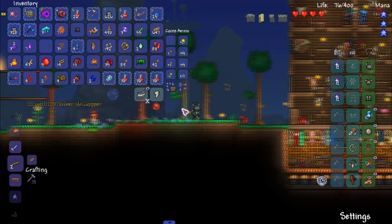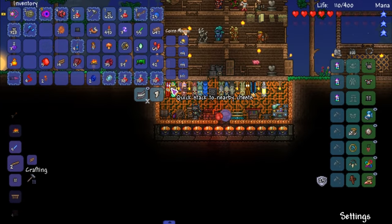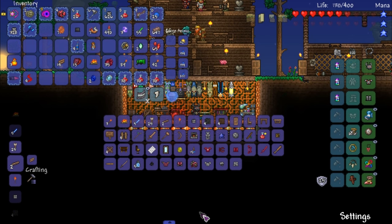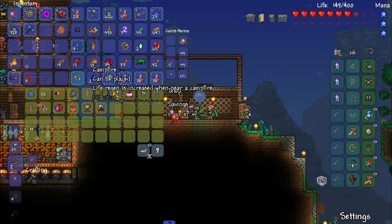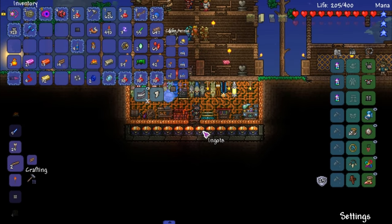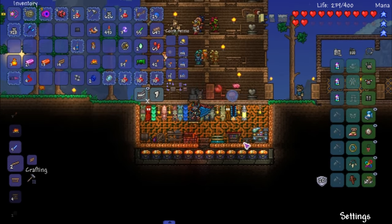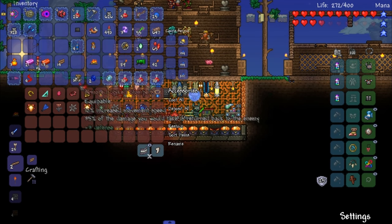We got a decent amount of things — these are all pre-hard mode bosses. Let's open all these crates up. Boots are coming off — wrong ones. No more wearing those, they're loud as hell. Let's throw these in accessories. I'm actually gonna throw this in accessories too. I can probably craft some stuff out of this.